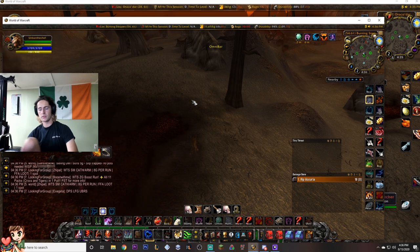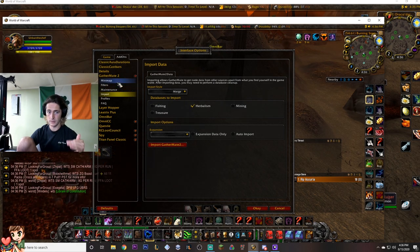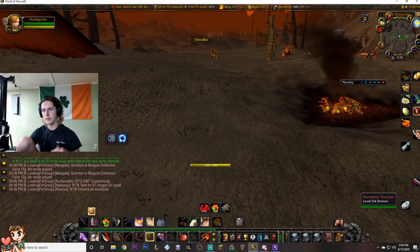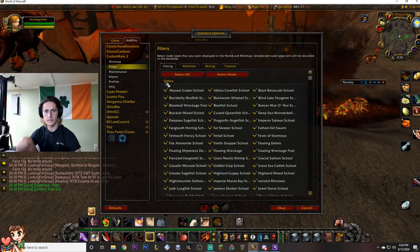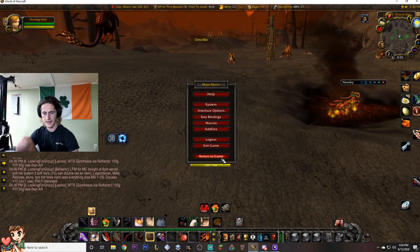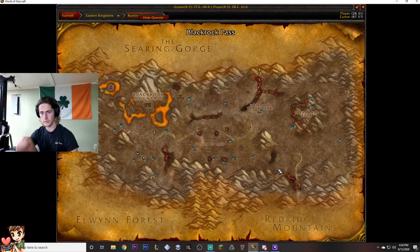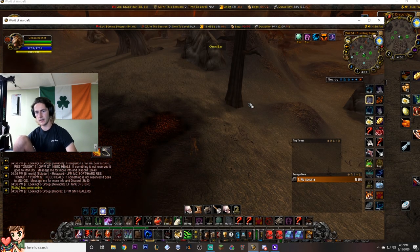You have a couple of options with that data. I personally like to take off all the annoying herbs — stuff like Golden Sansam, all the low-level herbs you don't want to see. You can do this by going to Filters, then Herbalism, and selecting the ones you don't want. In this case we'll do this with Black Lotus: go to GatherMate 2, go to Filters, select none, then simply select Black Lotus, and on the minimap it will only show you where a Black Lotus could potentially spawn. So in this case there are 25 potential different spawns for Black Lotus in Burning Steppes. I do all my Black Lotus farming in Burning Steppes and only Burning Steppes because of two specific spots.